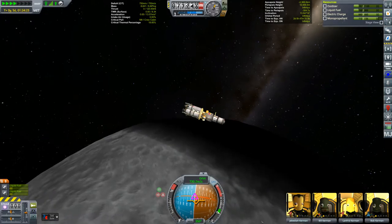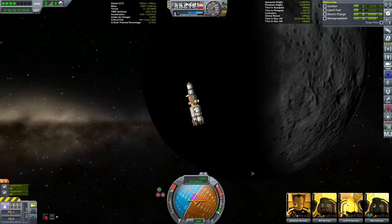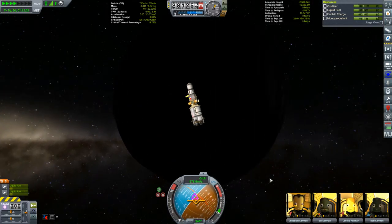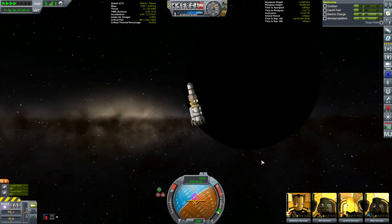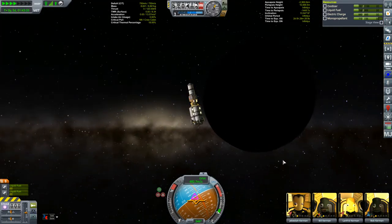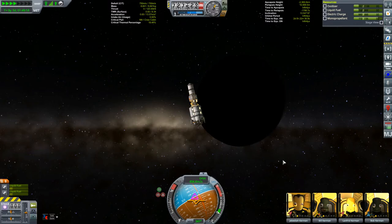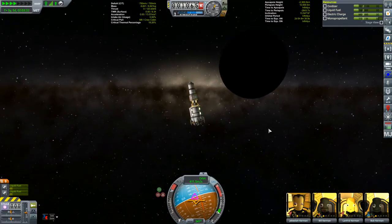Whoa, that is wild! Look at the shadow on the moon - that's not the night side. That's a lunar eclipse! We're being chased by Kerbin's shadow here! The moon is completely in the shadow now. With Kerbin's orbit at an inclination of zero and the moon's orbit at an inclination of zero, you do get this every six days. I've just never been in the right place at the right time to see the lunar eclipse from this particular perspective.